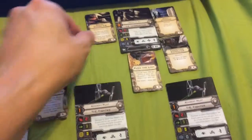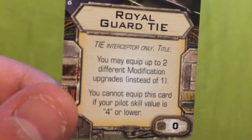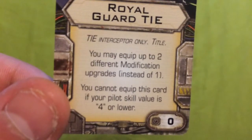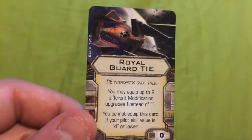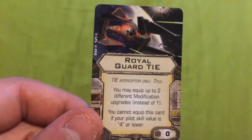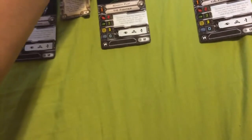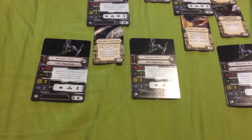To start off with his upgrades, I've given him the title card Royal Guard TIE. It is a title card meant only for the TIE Interceptor, and it states: you may equip up to two different modification upgrades instead of one. You cannot equip this card if your pilot's skill value is 4 or lower, so it cannot be equipped to Alpha or Avenger Squadron pilots. It's really only meant for elite pilots like Soontir Fel, Turr Phennir, Tetran Cowall, and those guys. And for zero Squadron Points, that's pretty good — normally you're only allowed to take one modification, but with the Royal Guard TIE you can take up to two.